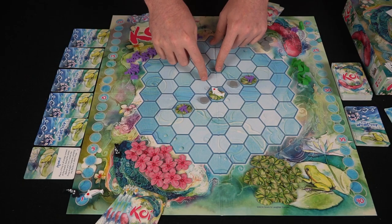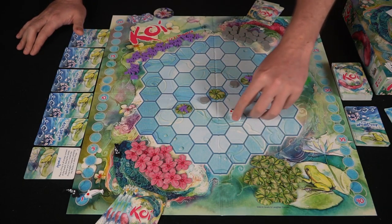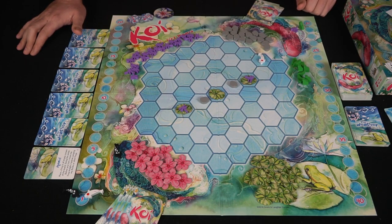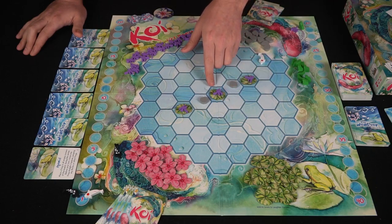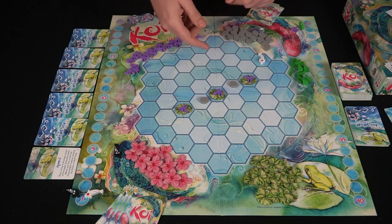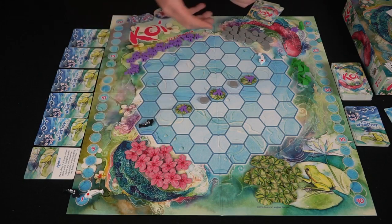If the koi is in the middle it can go to any side, but if it's on one side it has to go to that side. You can choose the orientation of the koi. Then spawn the dragonflies — in this case one would go here. So to recap a flood: remove cherry blossoms and frogs, push all koi to the outer edges, then add dragonflies. Then it's the next player's turn, who takes all the same actions.